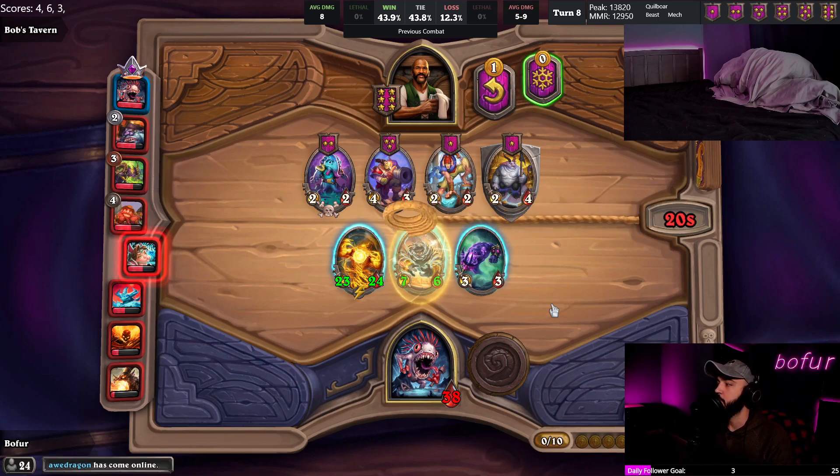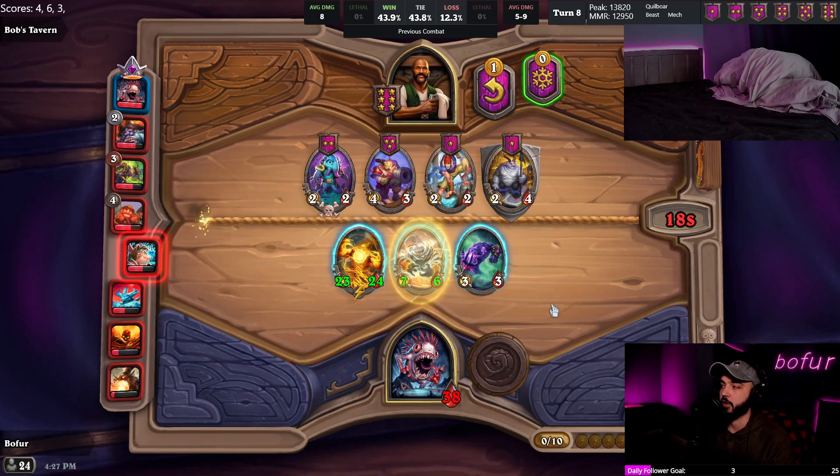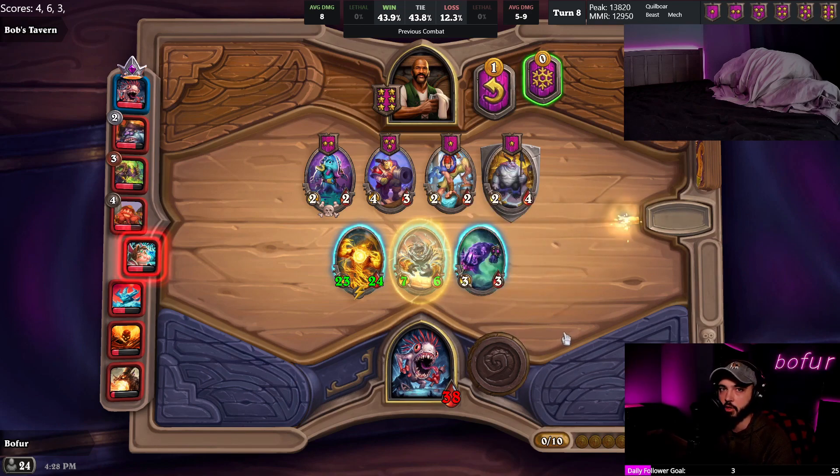Does the hero power work with temporary attack from Ground Shaker? Yep, it just consumes any stats that are currently on a minion and adds them to another - it's counted as the Spit Upon buff. The Spit Upon buff does not get removed at the end of the turn, so in other words Ground Shaker buffs, auras from pirates, murlocs, or whatever - all of that is added as permanent stats.